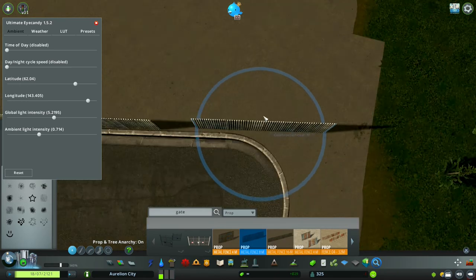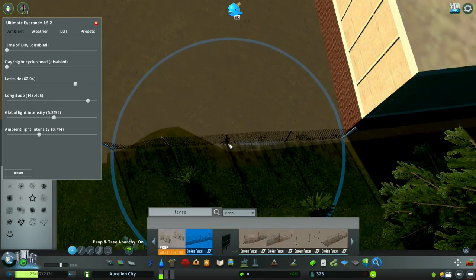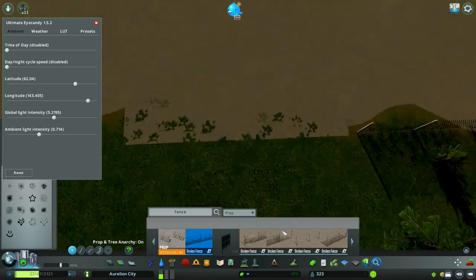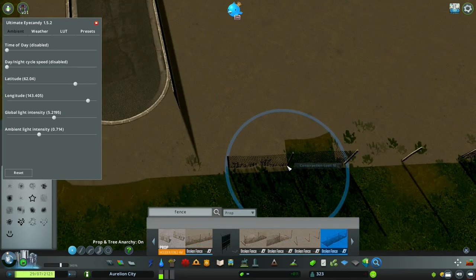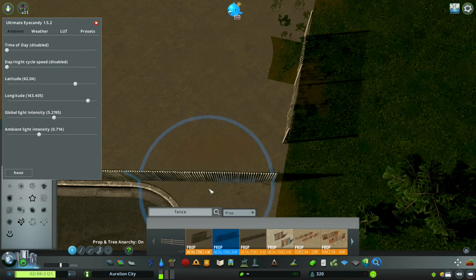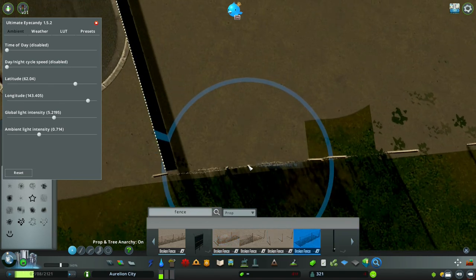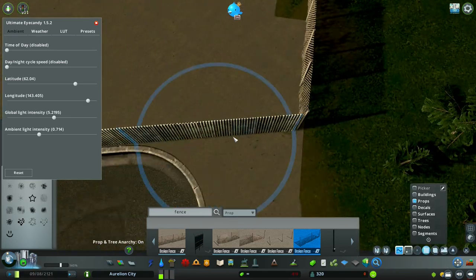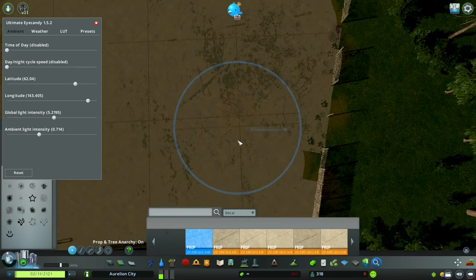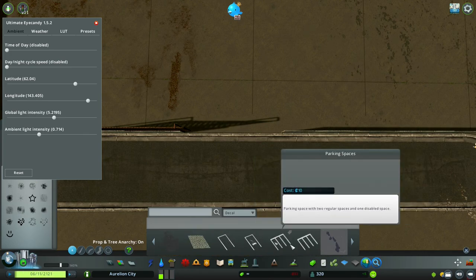I wanted to make it unique by putting down a different fence texture with a different color. And this fence that I'm placing down right now is the same one near the grass throughout. It just looks really nice — it's beautiful.